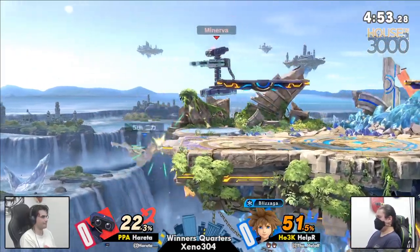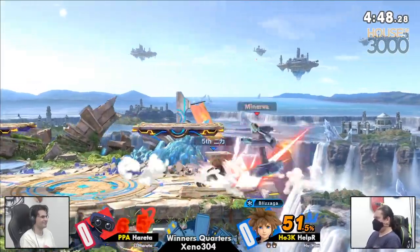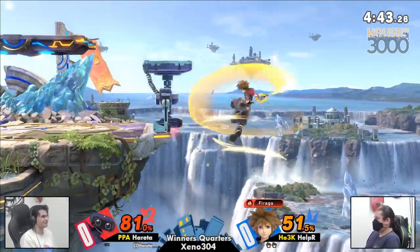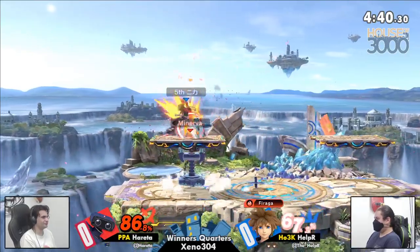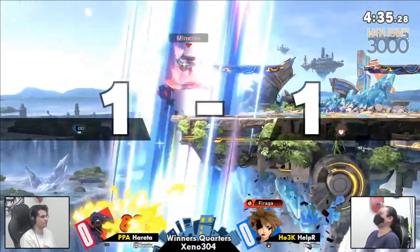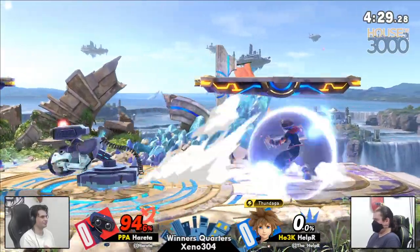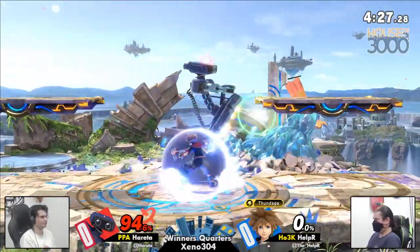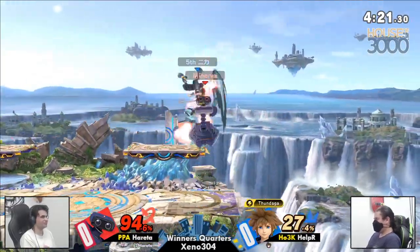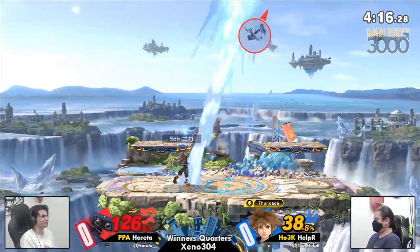But Hereta now firing back once again with this F-guard sequence. What a weave from Helper to get out of that neutral air range, using that huge burst movement — that big ol' boop from Sora. Oh, Helper going for a low recovery, but Hereta not fazed from getting that down air, now bringing us to an even percent. He's looking for Rob things — he is one of the most aggressive players looking for the Rob things. Almost dying to that down air, just barely living.